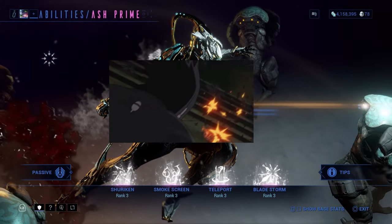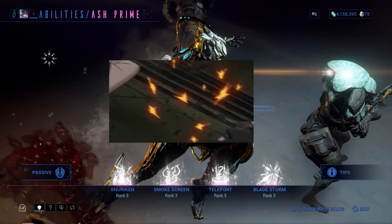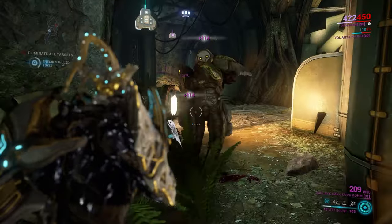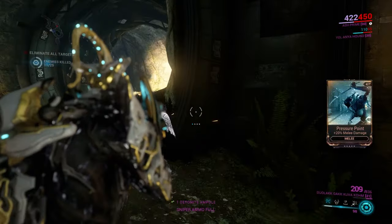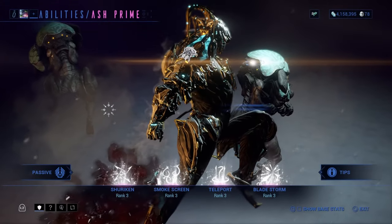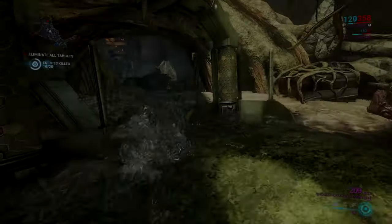Starting with Ash's first ability — Shuriken. This move launches a spinning blade of pain, dealing high damage and pinning enemies to walls. Higher ability strength mods will increase his damage. The shurikens can also seek out security cameras for you, in case you're trying to run a mission and don't want to get hit with the doors that drain your energy.